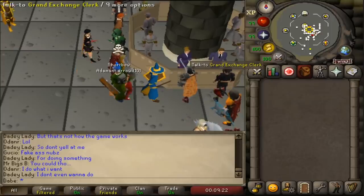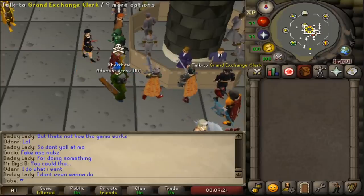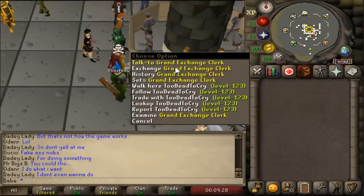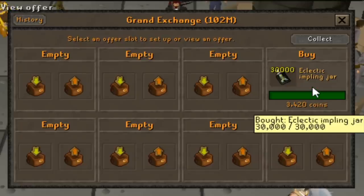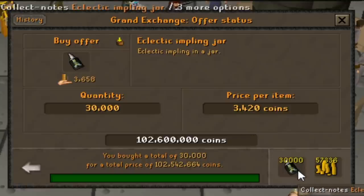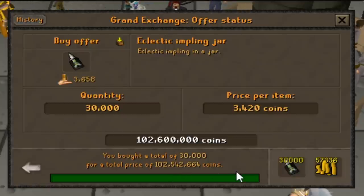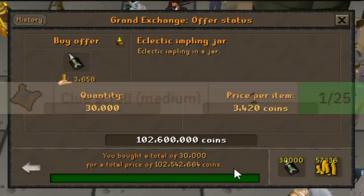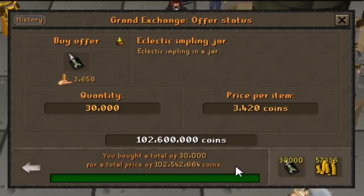The nice thing about eclectic implings is that since these are camped pretty heavily by gold farmers, bots, and tons of other people, there's tons of them available on the GE, so I was actually able to get my offer purchased fairly quickly. I did spend a little more than 100 mil, but I wanted a nice clean number of eclectic implings, and that nice clean number is 30,000. 30,000 eclectics should turn into roughly 1,200 medium clue scrolls. Saying that out loud makes me realize I probably shouldn't have bought this many, but I'm committed, let's do it.